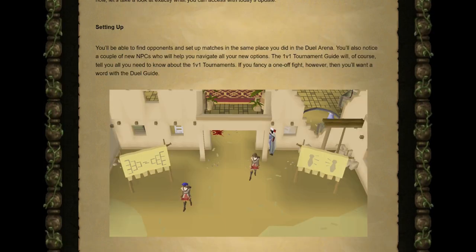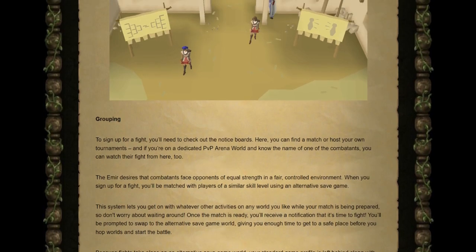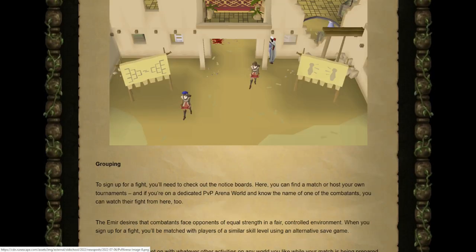To kick things off, you'll be able to find opponents and set up matches in the same place you did in the Duel Arena. You'll notice a couple of new NPCs with a few different talking options. One is the 1v1 Tournament Guide, who can tell you everything about 1v1 tournaments, and there's also a Duel Guide for one-off fights. For the grouping system, you'll need to check out the notice boards — the one on the left is the 1v1 Tournament Board and the one on the right is the one-off specific player fight board.